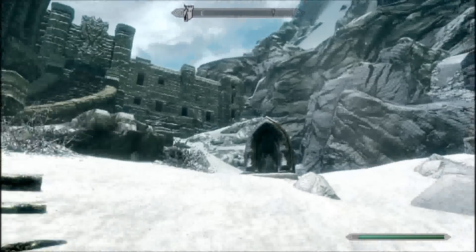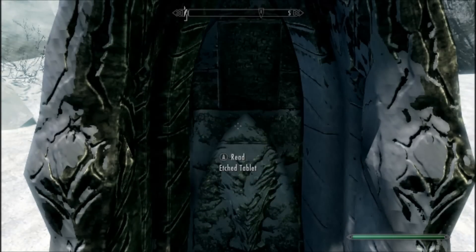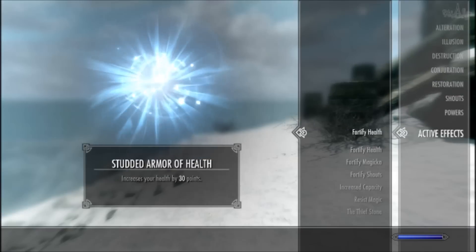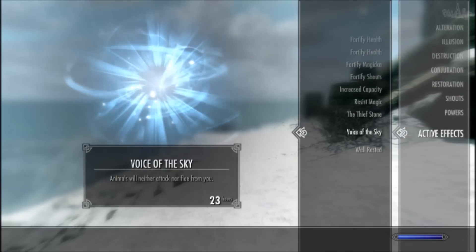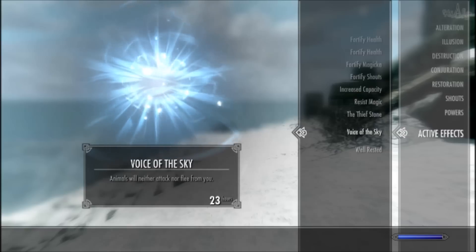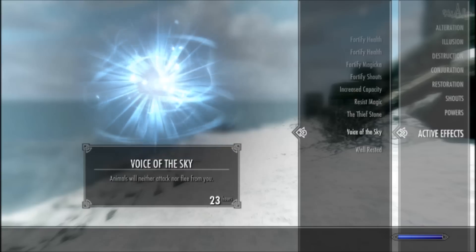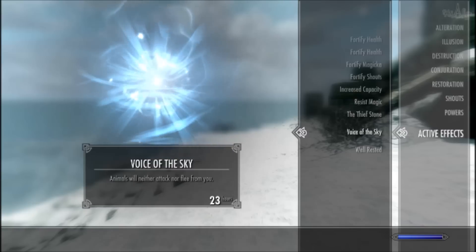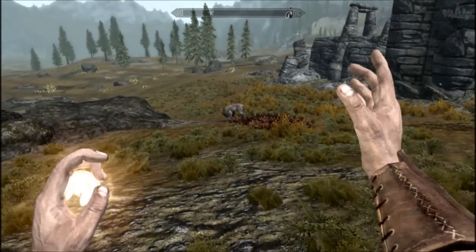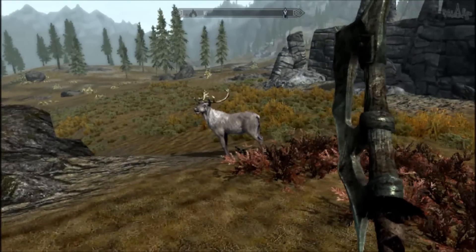You'll find the last plaque on the doorstep of Hythrofgar. After activating the 10th plaque you'll get the special power called Voice of the Sky. This is something of an easter egg power — a little reward for actually reading all the plaques. Having this effect means that animals will neither attack you nor will they flee from you for a whole 24 hours. So for example if you're hunting you can just walk right up to a bear or a sabre cat that would usually attack you and then just kill it. Even when you attack it, it won't run away.